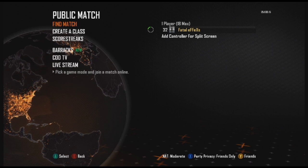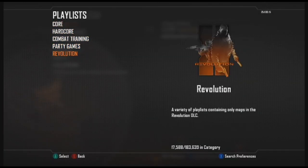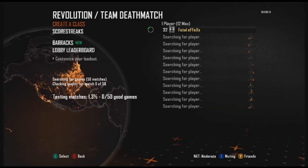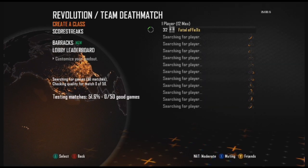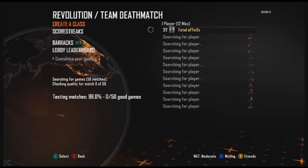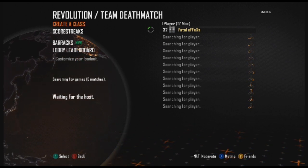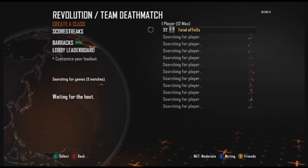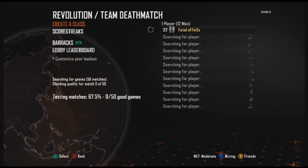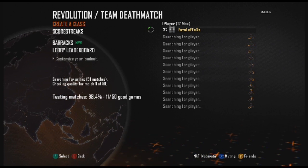What you need to do is find a playlist that you would like to play and once you start searching for it, flick the lag switch off. When it reaches around 98% it will stop, and you will flick it on and off real quick, then it will continue back to 100. Then it will say looking for host or waiting for host, and you will turn it back on and repeat that process, and then it should start up your own lobby.